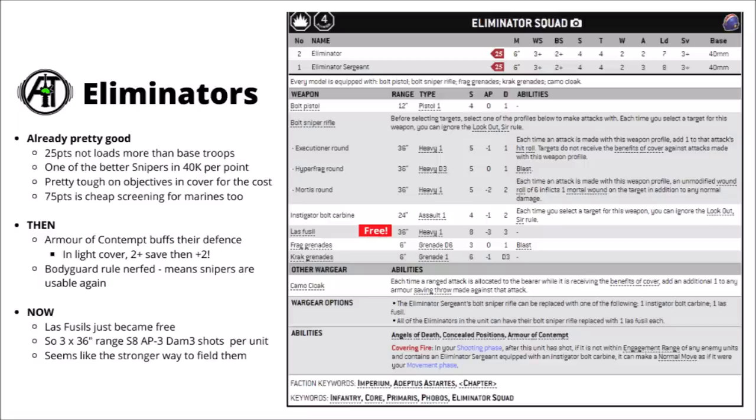I already quite liked Eliminators in the Space Marine Codex. They were originally 30 points when the book came out, but they dropped down to 25 on the bolt snipers, and that's really not a lot more than the base troops in the Codex, particularly things like Infiltrators or Incursors. The bolt snipers are some of the better snipers in 40k per the points, and with their camo cloaks giving them a very nice plus 1 to their saves in cover, they were already very tough hunkered down in light cover on objectives. At 75 points, they're fairly cheap and expendable by marine unit standards, and can be fairly sacrificial if you need to just hold the enemy back for a turn.